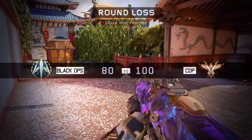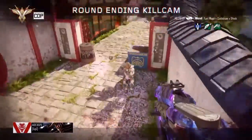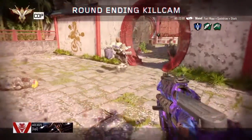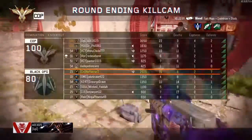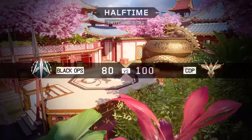I use Long Barrel because it increases the range, and the damage at range is increased as well. So from farther distances you can do more damage, which keeps the High Caliber attachment at a one-shot kill from pretty much anywhere on the map. And it's always a two-shot kill no matter where you are.